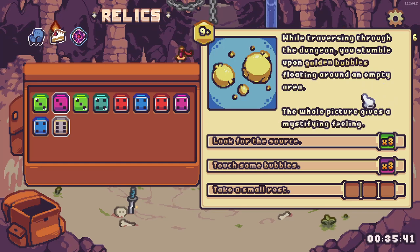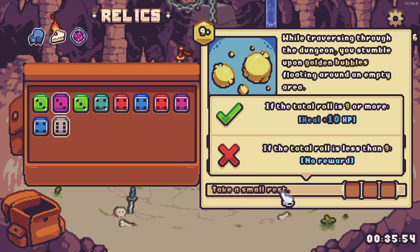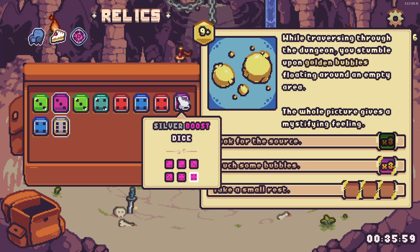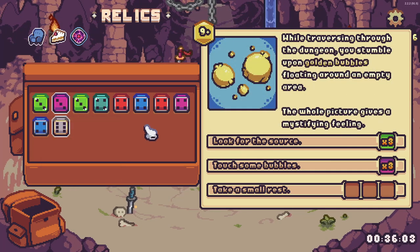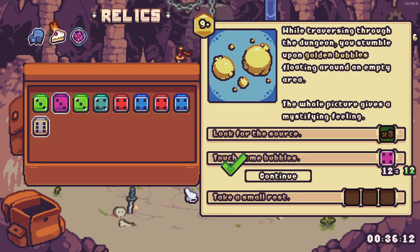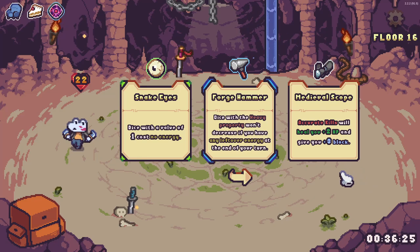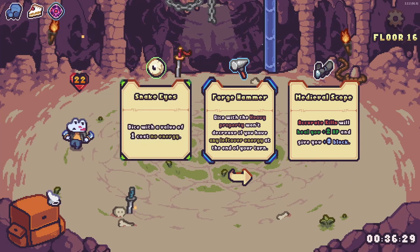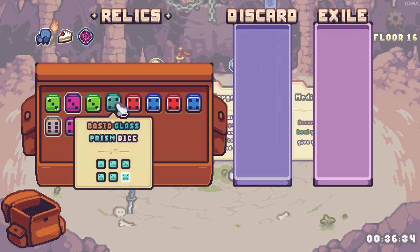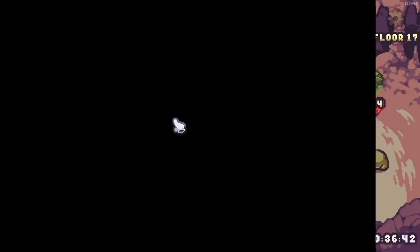Gold tier upgrade! Look at that — it's going to be a six every time now. Perfect. Now I need to shrink my deck and get that die in there every turn. Another event: golden bubbles in an empty area — I can choose plus five HP, or three relics. I'll take a rest. A new relic: dice with a value of one cost no energy; the heavy property won't decrease if you have leftover energy; accurate kills heal two HP and give three block. Moving away from low-value dice now, but that last one seems like the way.